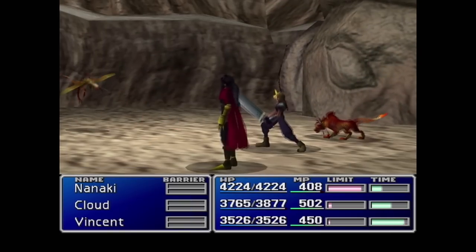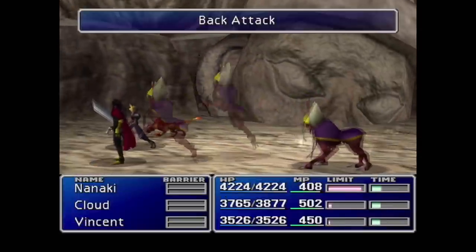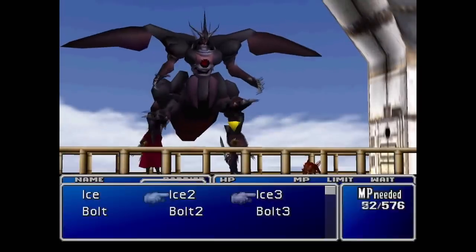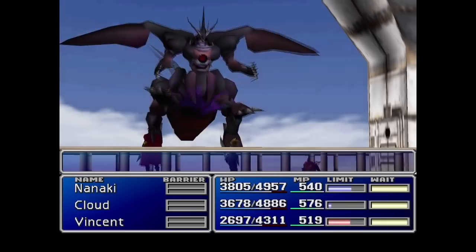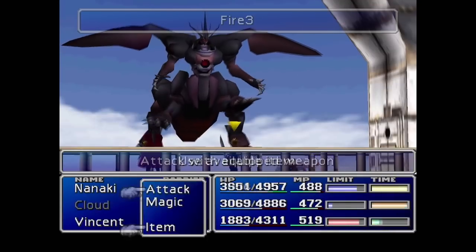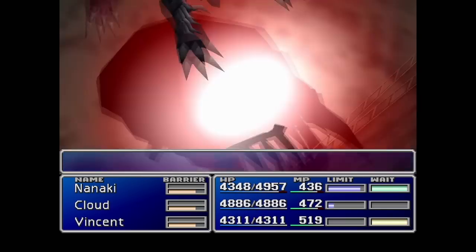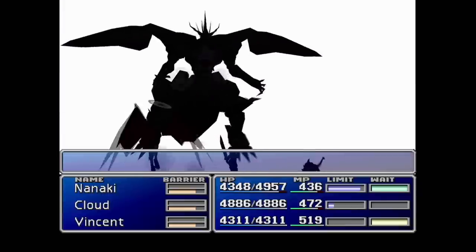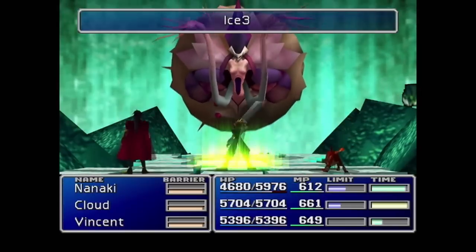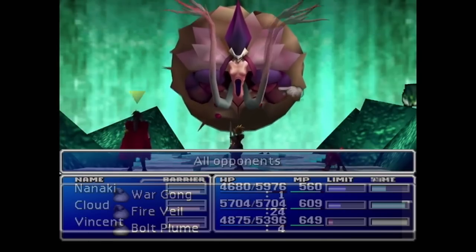After staying in Wutai for a while grinding out items, we decided to go kill Ultimate Weapon — not for the reason you usually kill him (to get Cloud's final sword, though we did get it but can't use it), but because he drops a lot of experience points and we needed them. After we played catch with the magic dragon, we also grinded around in Gongaga for more experience points and tried to get Light Curtains, but the drop rate was absolutely horrid. So we just went to the Northern Crater and gave it a try.